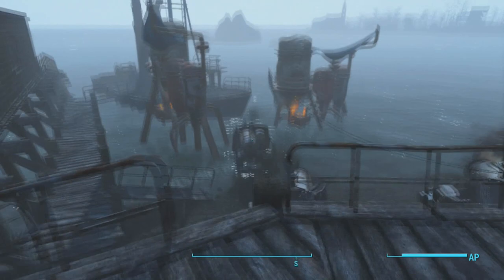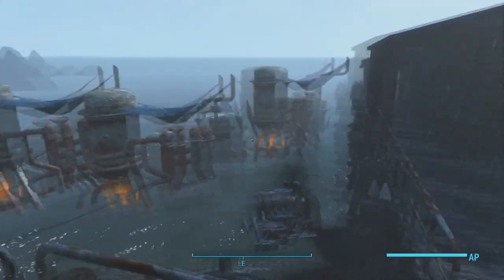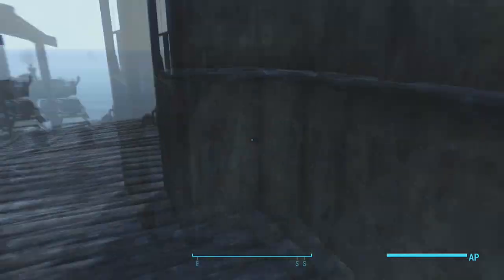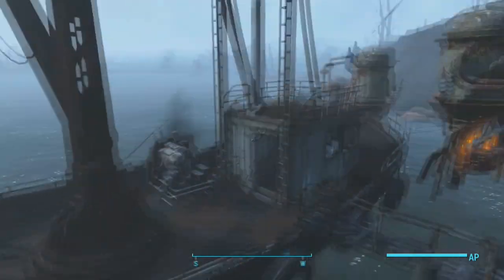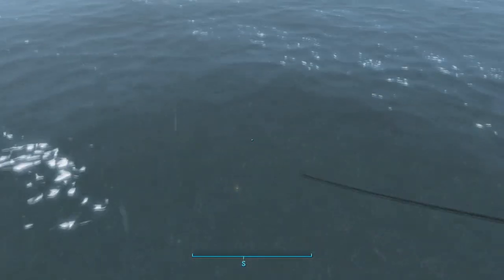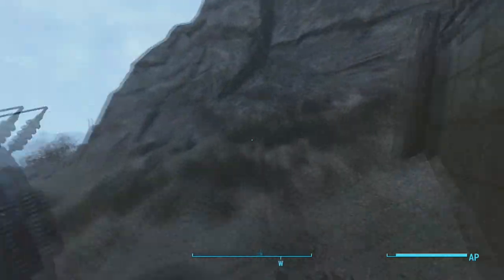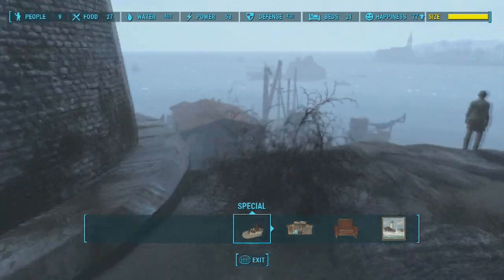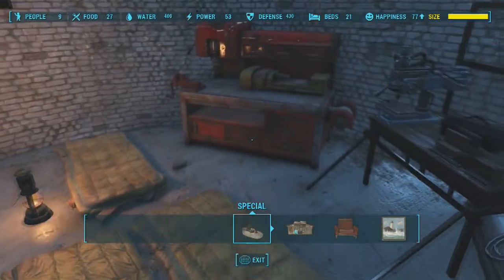These are my water purifying machines — the industrial ones. They do cost a lot to build, but there are traders in Good Neighbor and Diamond City where you can buy shipments. It's expensive to start with but you will get all this money back easily. Also don't forget to put down a radio beacon to call in more settlers. With this setup I've got 400 water, which gives me a huge amount of purified water.